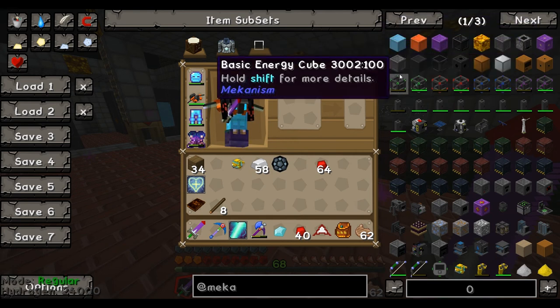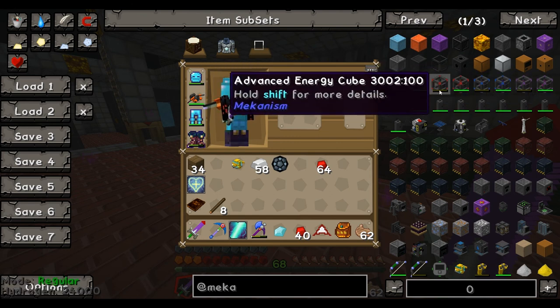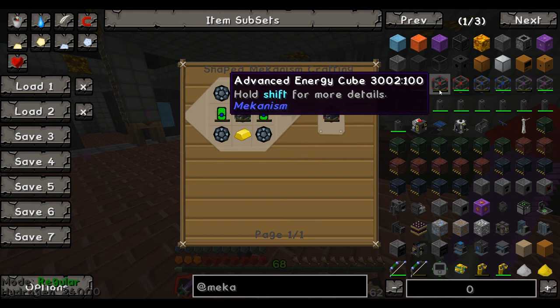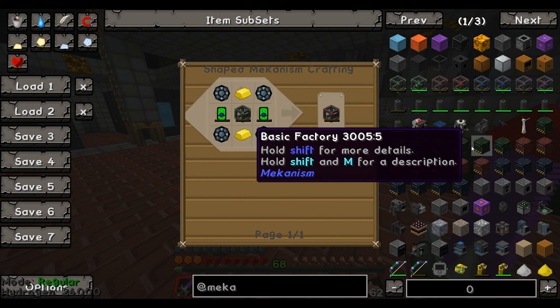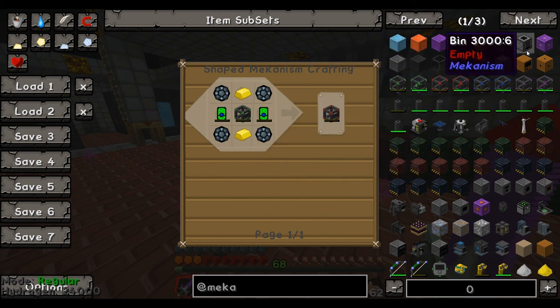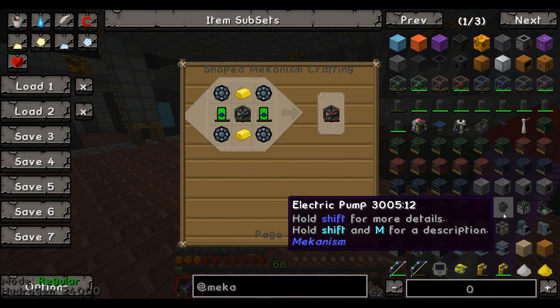Teleporter frame. Interesting. I could upgrade my energy cube — probably should, yeah, would be a good idea. Well I'm going to do that at some point. And for next time I'm going to be doing some planning. Anyway, thank you for watching. See you next time. Bye.